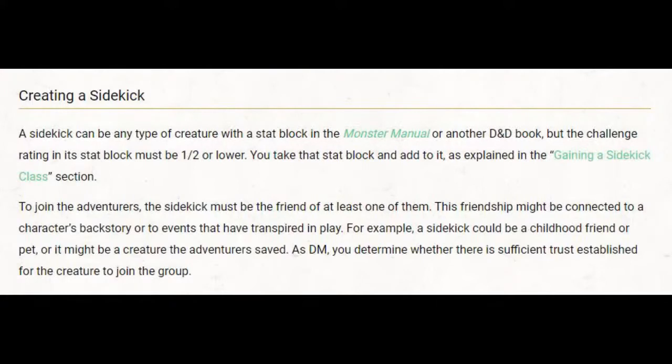Let's move on to creating a sidekick. A sidekick can be any type of creature with a stat block in the Monster Manual or another D&D book, but the challenge rating must be one half or lower. You take that stat block and add to it as explained in the gaining a sidekick class section. Just because it has a low challenge rating doesn't mean much — all the real work is done when you give it a sidekick class.